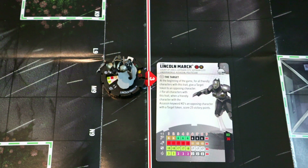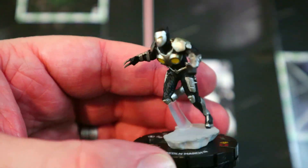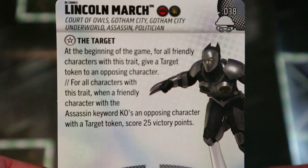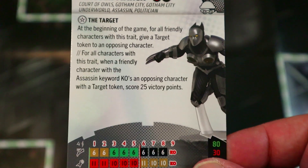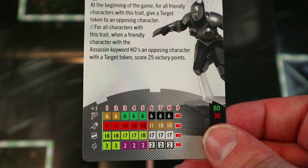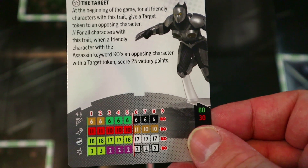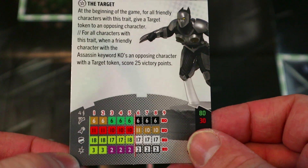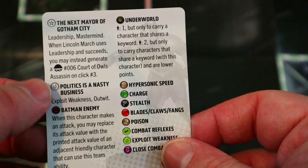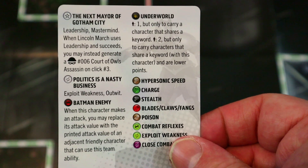Up next we've got Lincoln March, the Court of Owls character. I like his armor — very cool. He's got Batman Enemy and Underworld team abilities, Court of Owls, Gotham City Underworld, Assassin, and Politician keywords. He also has the Target trait. He's got Hypersonic, Blades, Exploit to start, Combat Reflexes, and a pretty long dial. For 30 points you can start him on the low line with Stealth, Poison, and a special damage power.